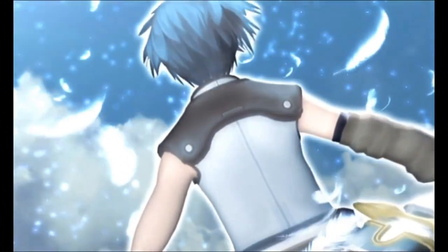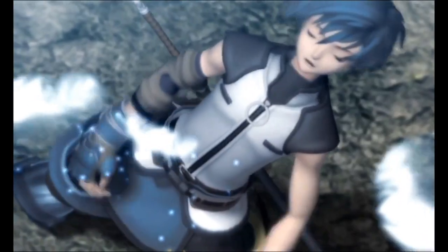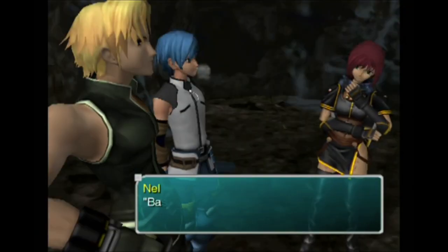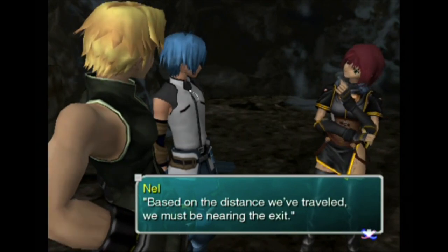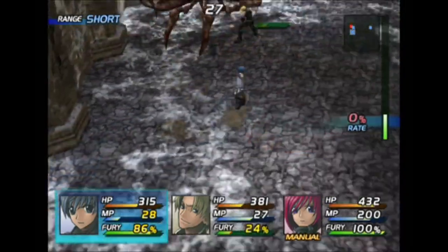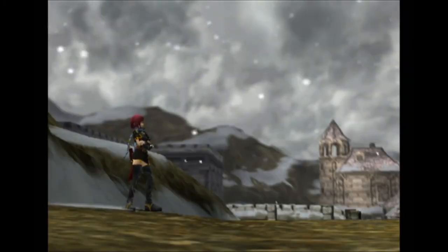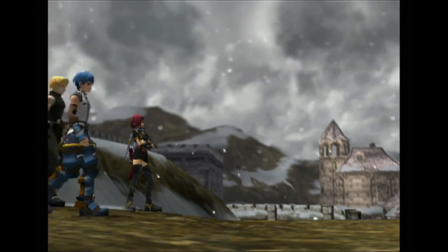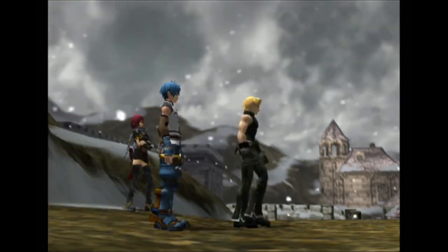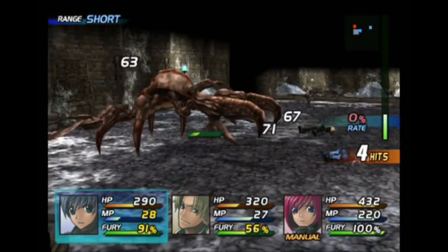Star Ocean: Till the End of Time is the third entry in the franchise, and sees players assuming the role of Fayt, the son of a famous scientist, as he is plunged into a seemingly small narrative that soon grows to encompass the entire galaxy. The story has to be one of the standout aspects of the adventure, and is best experienced for yourself. The battle system is presented in real time, and affords the player a whole range of abilities to utilise, mainly in the form of combos that can be assigned to a face button.